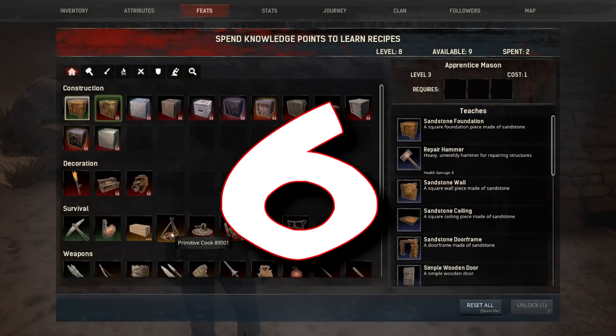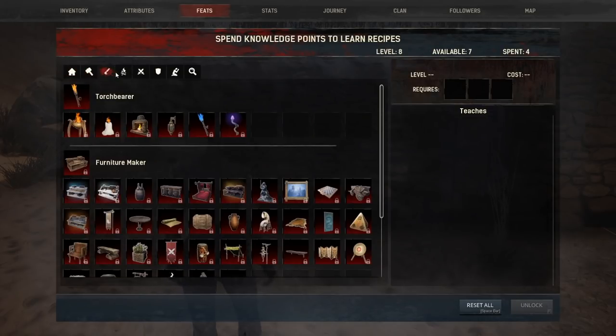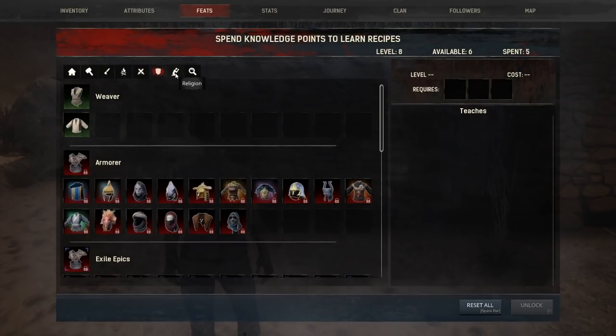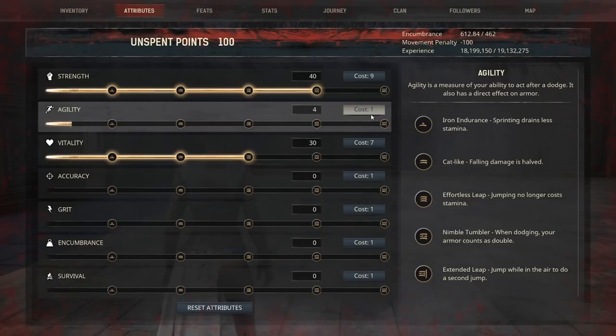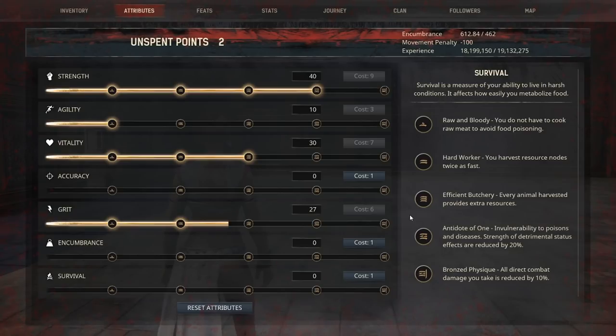Number six is all about feats and attributes. The most important thing is that both have limited points. Feats are used to unlock recipes for crafting armor, weapons, and other things — and after hitting level 60 you can actually unlock absolutely everything. Attributes, however, are limited to a total of 390 points at maximum level, so choose wisely how you spend them. That said, there is a potion you can craft in-game that will allow you to reset all your feat points and attributes if you make a mistake.